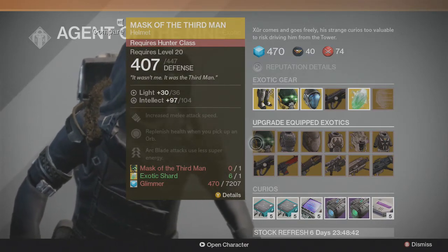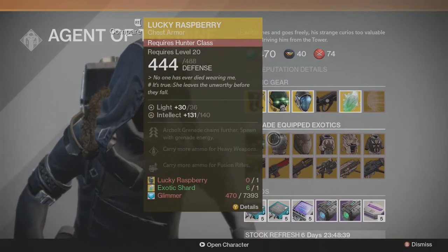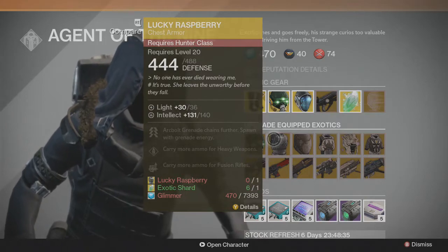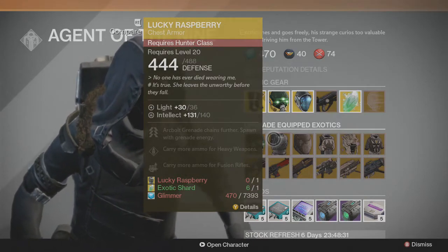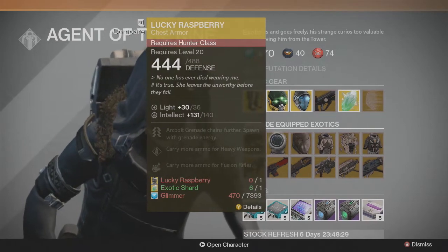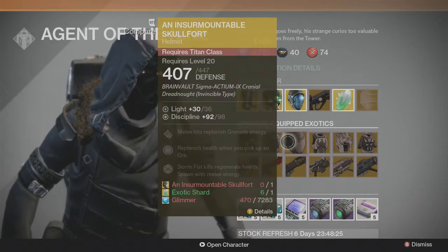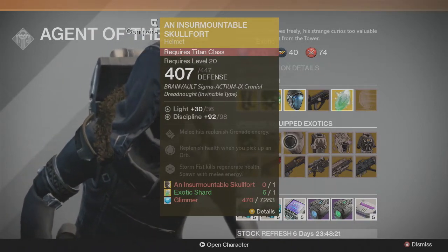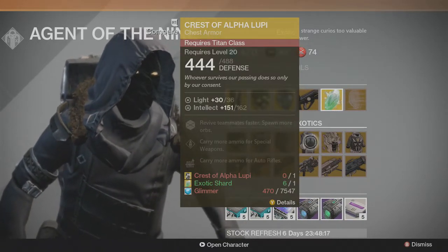We're back to the Third Tinebreaker in the engram — 104 intellect, not that high. I'll just pass on it unless you really need it. Lucky Raspberry has a pretty good intellect roll; I think I have a 161 so this is kind of medium. I don't like the chest piece, wouldn't buy it, wouldn't recommend it. Then we have the Skull Fort for the Titans — really low discipline roll, would not upgrade it.